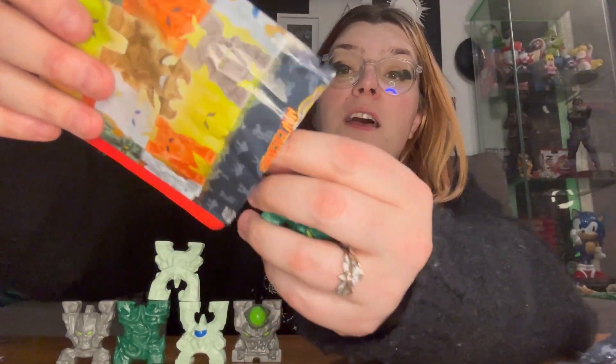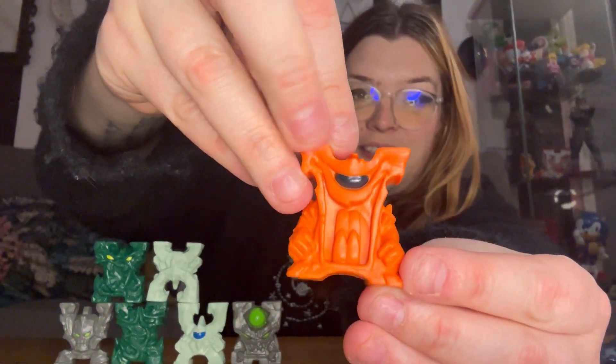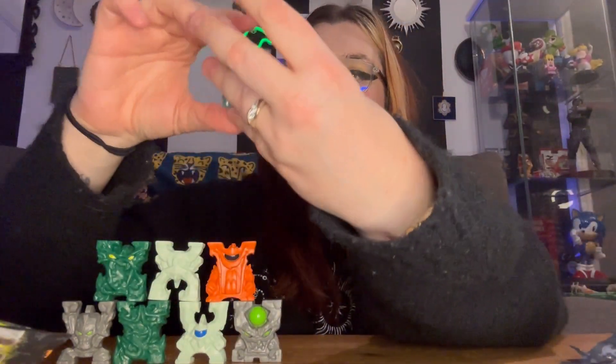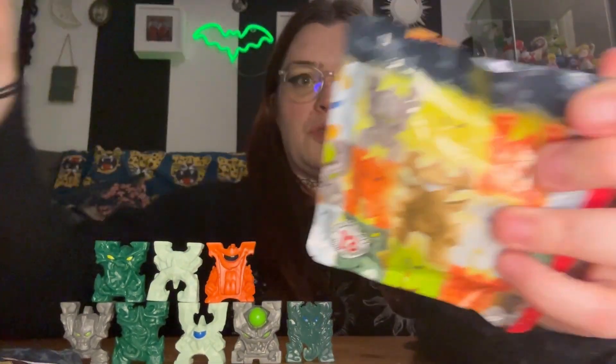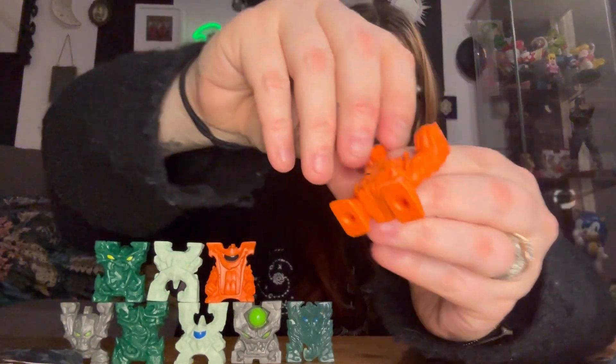Bag six — another double, and also another double for the jungle. Let's see if we can stack. Bag seven: I think we got a fire one — I really like the fire ones, they look awesome. Bag eight: he looks cool, kind of see-through. By looking at him I think he is the middle ice one — really cool, and actually very soft compared to the others. Bag nine: a fire one, and a different variant — not sure if his head goes this way or that way.